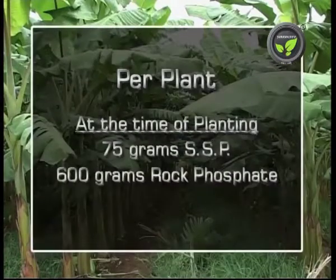At the time of planting: 75 grams of SSP and 600 grams of rock phosphate.